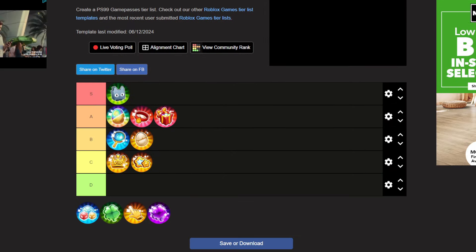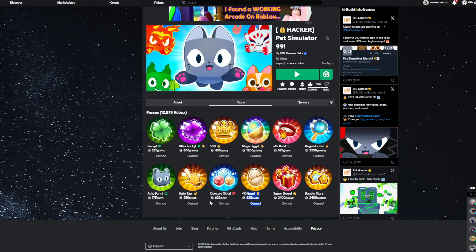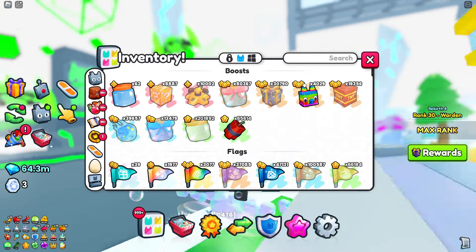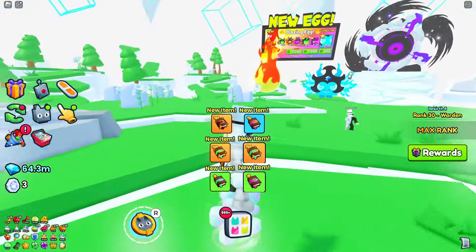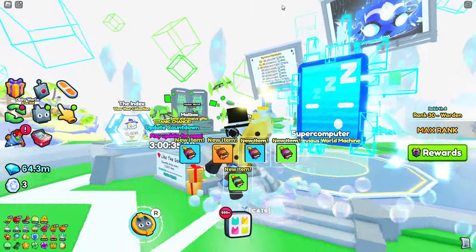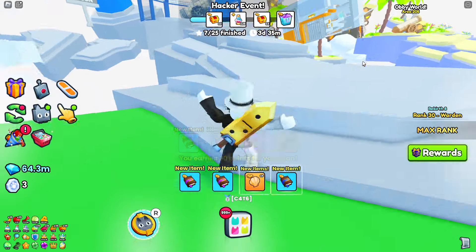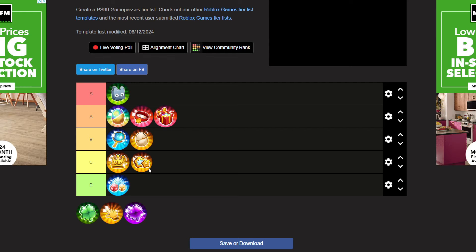Next we have daycare slots, which cost 625 Robux, and I'm putting this in D tier right away. Not only is this game pass a little on the expensive side, it's really just not useful. Without the daycare game pass you can already have up to 40 daycare slots, and the daycare vouchers are not expensive at all - only 3,000 gems each. I rarely use my daycare, and even if you do, having that plus 15 is just not worth 625 Robux. There's so much better stuff you can buy with 625 Robux.